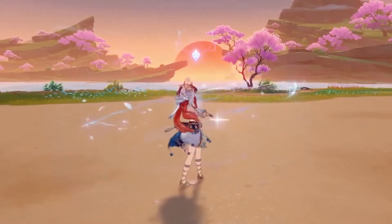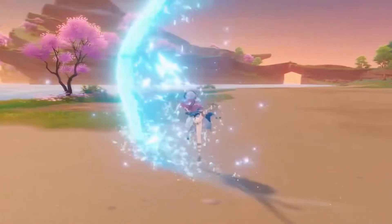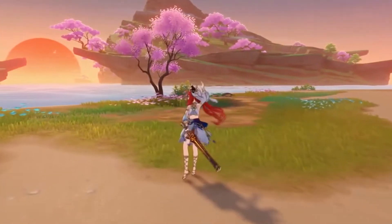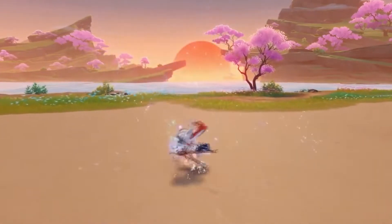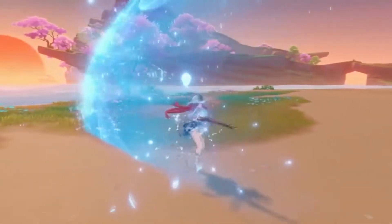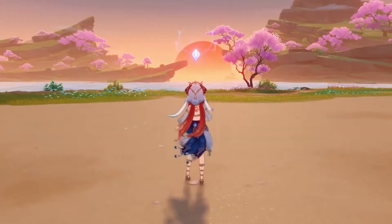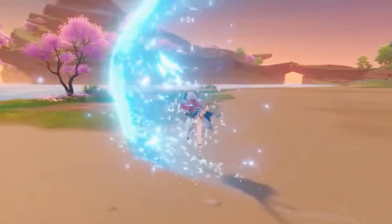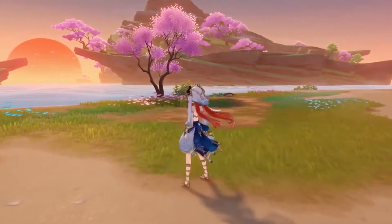If you use Nilou's normal attack three times after entering Pirouette State, that moveset is called Sword Dance, and it will put her into Lunar Prayer Stance. This gives her another 8 seconds of Hydro-infused normal attacks, and for the third hit of each normal attack combo she will spawn a Watery Moon — which looks like a crescent moon made of water that does damage in a straight line. One thing to note is that any damage she does in this state is considered elemental skill damage, so characters that buff normal attack damage or infuse normal attacks won't work, because these aren't considered normal attacks.